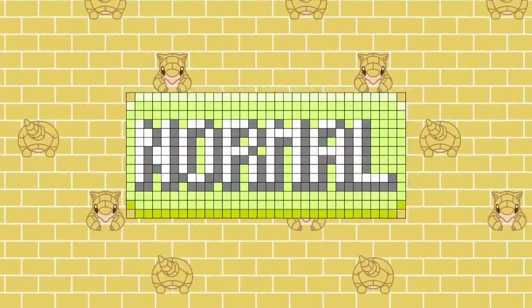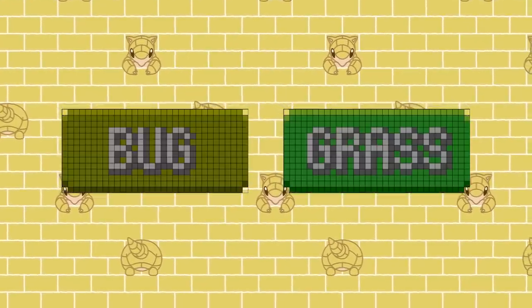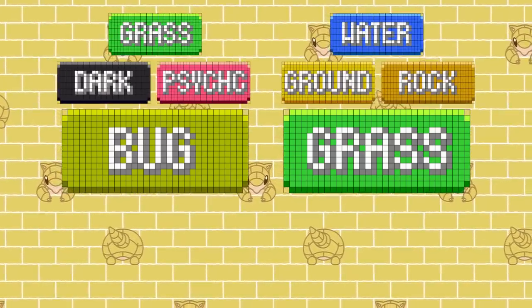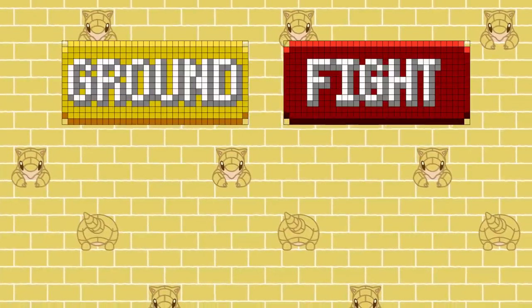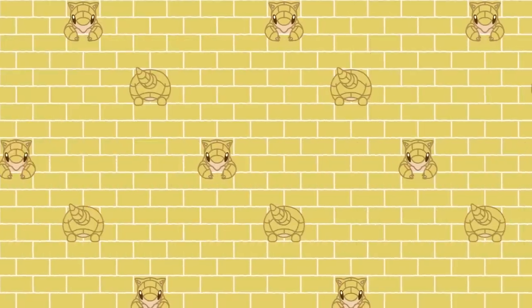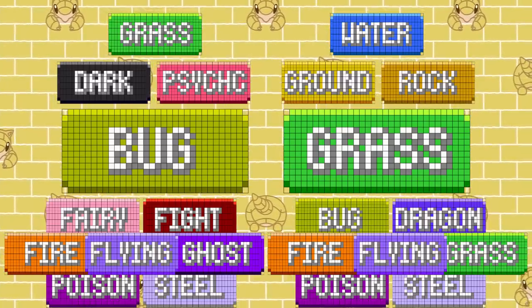But as amazing as the Normal type becomes, we still have two types to touch on, being the ones that gain the most from the inversion — Grass and Bug. They each go from hitting 3 types for super effective to a whopping 7. For context, in the normal type chart, Ground and Fighting both hit the most types at only 5. Seven types is roughly 40% of all types, so hitting over a third of the type chart for super effective damage is pretty crazy.